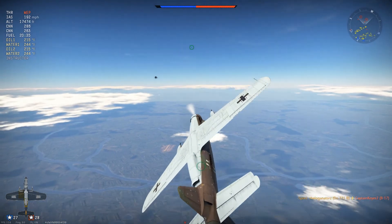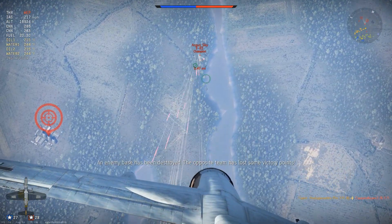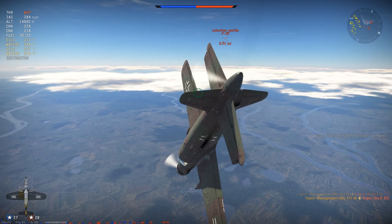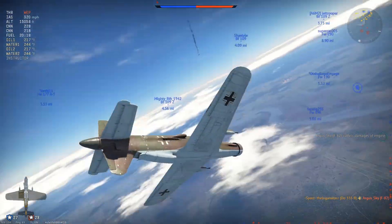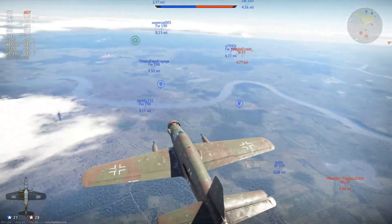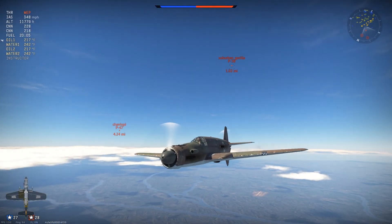Below us, we have an F-82 trying to climb up to us and get a kill, but we're going to dive down on him, use our superior firepower, and just tear him to shreds. There we go — that's already two kills at the start of the game. A P-38 comes in; we do not have the advantage here. He has the altitude advantage, he's screaming in, so we are going to use our top speed to get out of here. And that's something I really should mention about this plane — the top speed is absurdly fast.